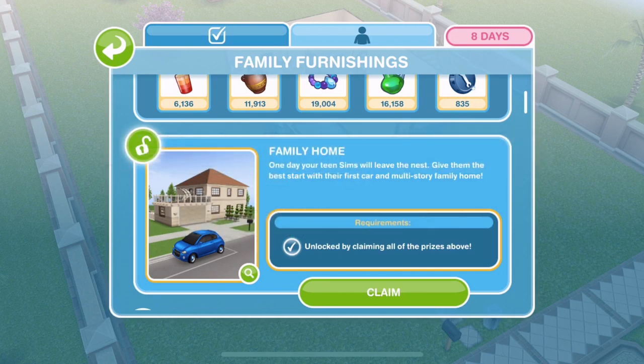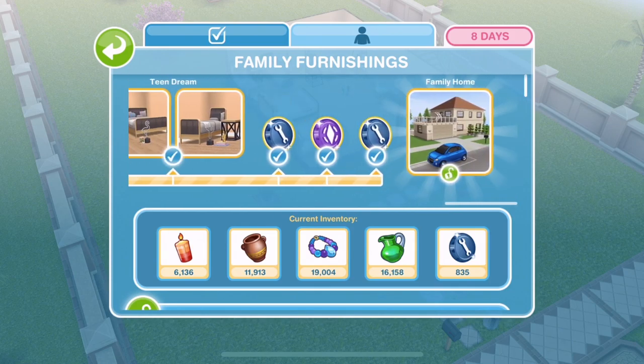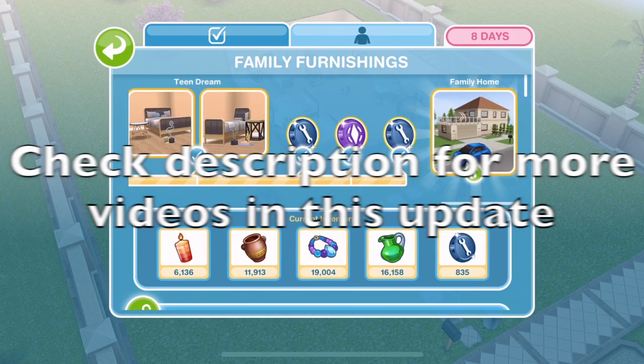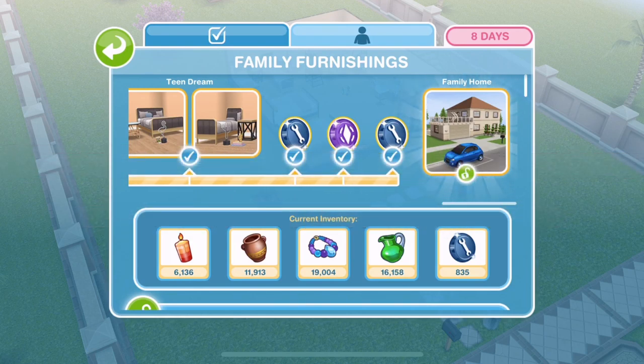So check what time that is for you wherever you are around the world. If you'd like to see all of the other prizes you can win in the family furnishings live event, I will put a link down below in the description and up on the cards so you can check that out. In this video we are just going to tour the grand prize of the family home. I'll also put more information about this update down below in the description, but for now let's go ahead and unlock this family home.